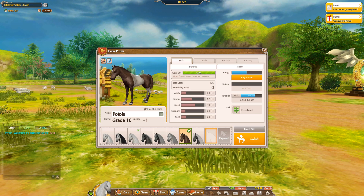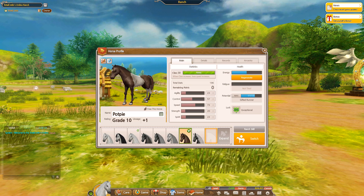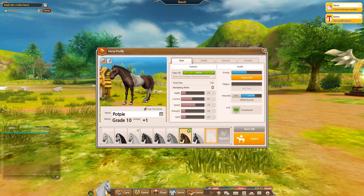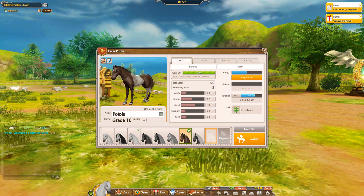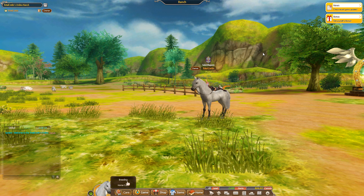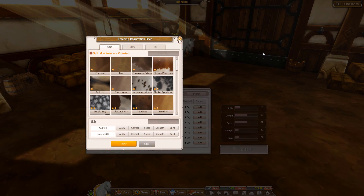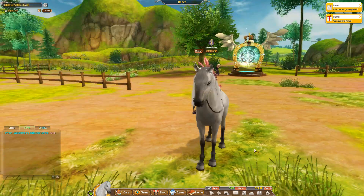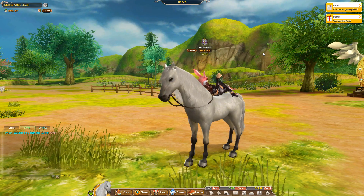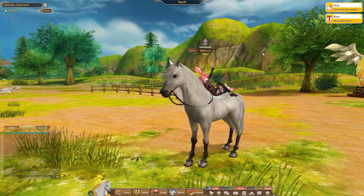If you're considering breeding for potential, use special forums to ensure the horses genuinely have potential. This helps you avoid scammers. Z Red Dragon has a link to one of these special forums on their Twitch page, so do check that out in the description. This is a place where people post genuine horses that actually have potential. If a picture looks like it might have been edited, don't risk wasting your cards on a horse that doesn't actually have any potential.